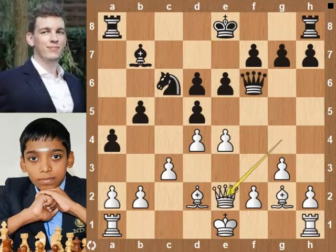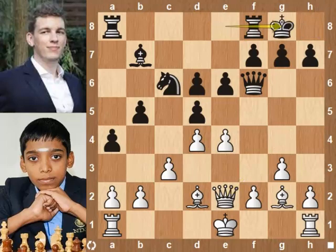King f8 is slightly better. Queen e2, attacking the b pawn. Castle on the king side. Queen takes b5 pawn.